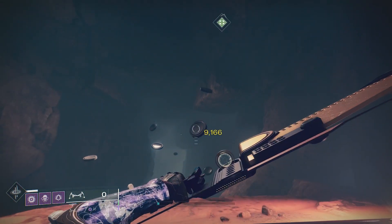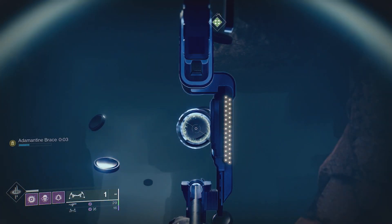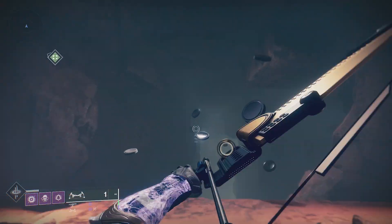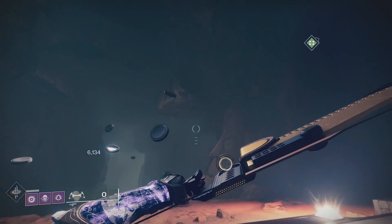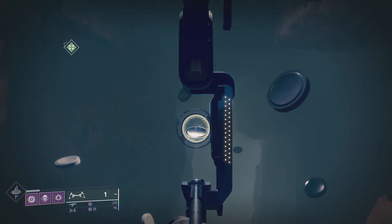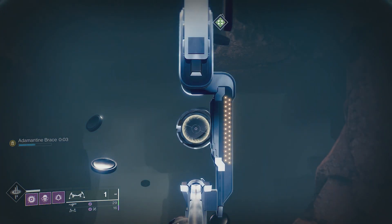When you have the exotic equipped and you draw a bow, on the left side of the screen you'll see a buff called Adamantine Brace. Think of this as a charge level that's split into about four sections. When you're at the first section, or basically level zero, you gain no buff, but once you cross the first threshold of the charge level, you'll gain a bonus to your damage, and it goes all the way up until you max out the charge level.